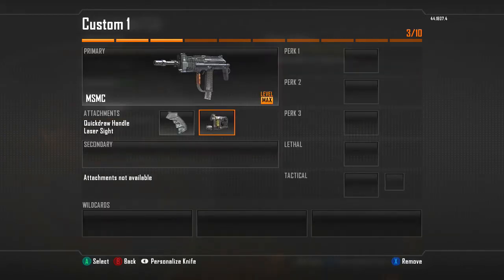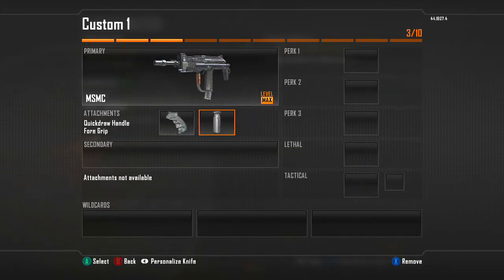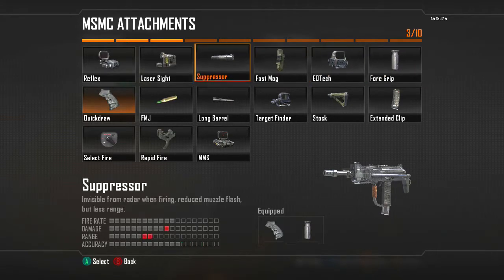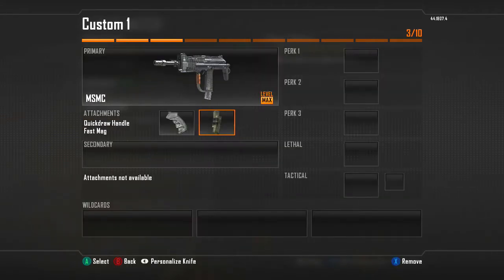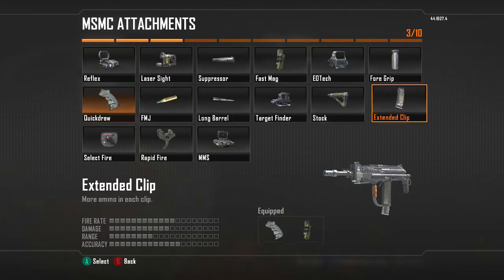Laser Sight is for people who like to hip fire — nothing wrong with that, it definitely comes in handy. The Grip says it helps accuracy but honestly I've used it and I don't notice any difference in recoil or accuracy, so I stay away from it. Fast Mags is basically Sleight of Hand — you reload faster, which is pretty good. Personally, I rock Extended Mags.